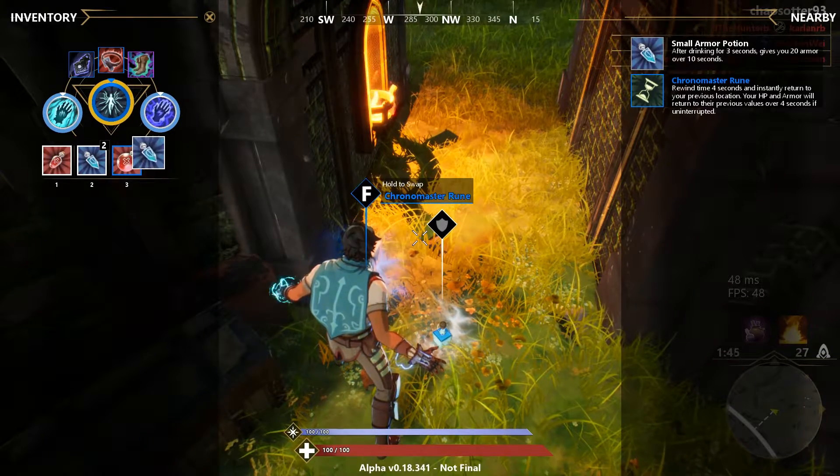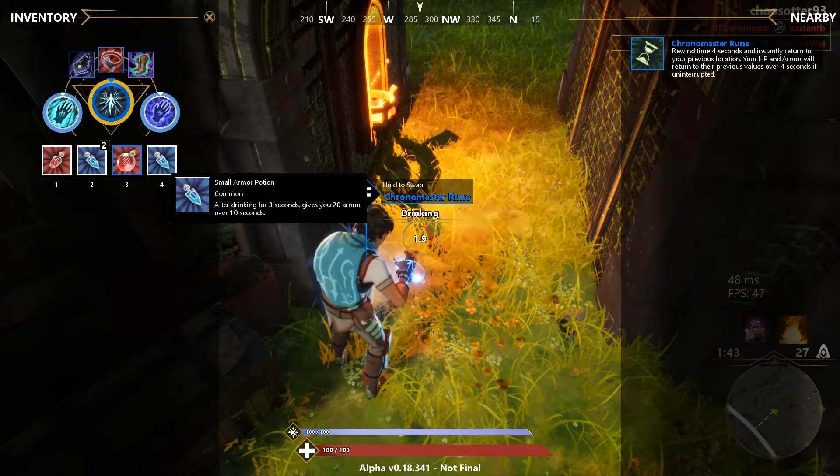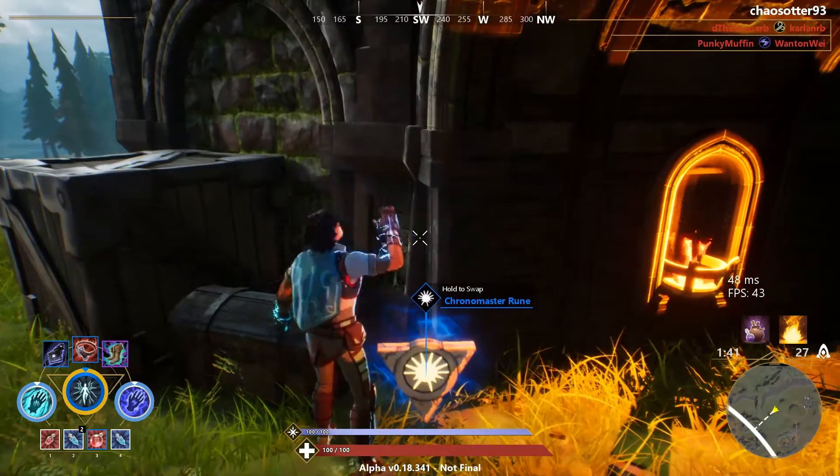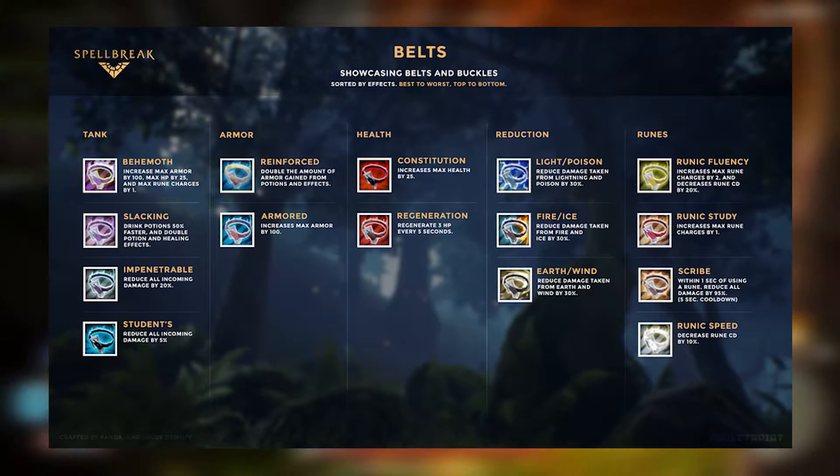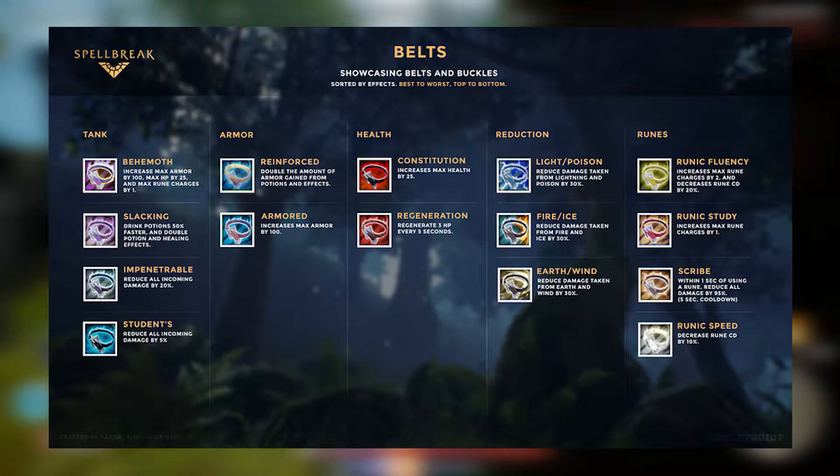What's up Chaotic Crew, it's your favorite semi-aquatic mammal Chaos Otter, and in this Spellbreak video we're discussing belts. To start, in the Commons we have the Student Belt, which has a 5% incoming damage decrease.